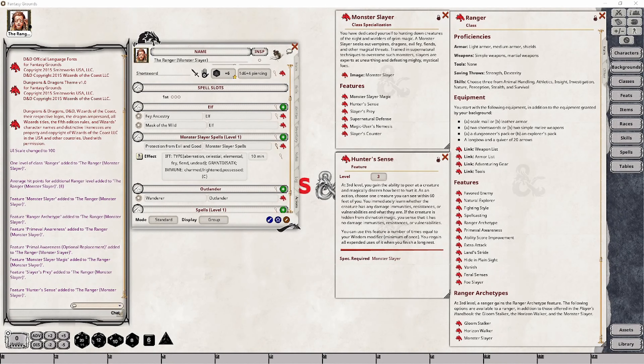Also at ranger level 3, your character will gain access to the Hunter's Sense feature that allows your character to study a creature they are engaged with and learn several things about that creature. As long as your character uses an action to study a given creature within 60 feet, you will learn what that creature's vulnerabilities, immunities, or resistances are to a given damage type. However, this only applies to creatures who have no method of hiding themselves from divination. You will have a limited number of uses equal to your character's Wisdom modifier before they need to complete a long rest to regain any spent uses.